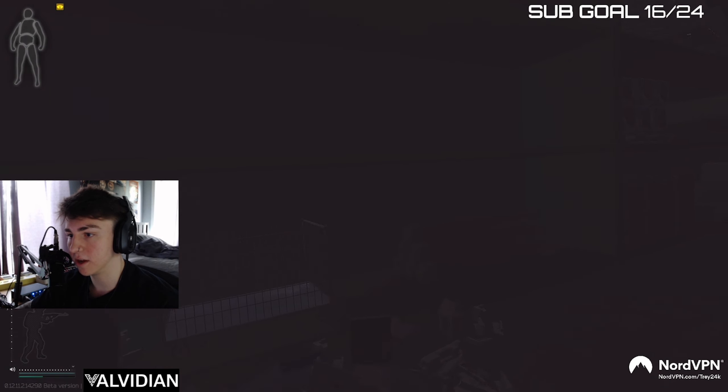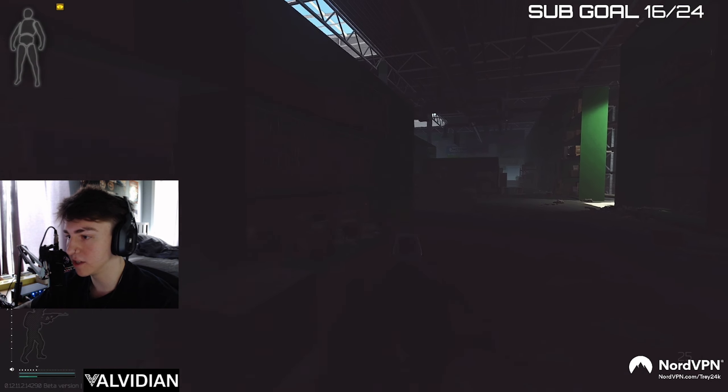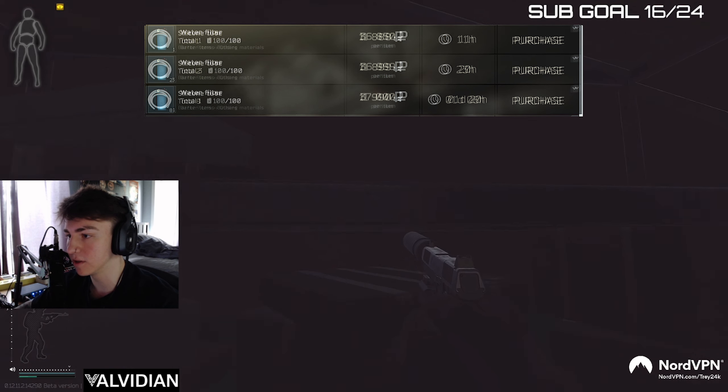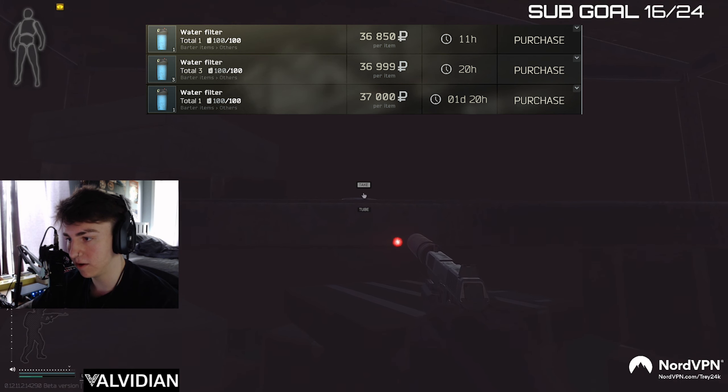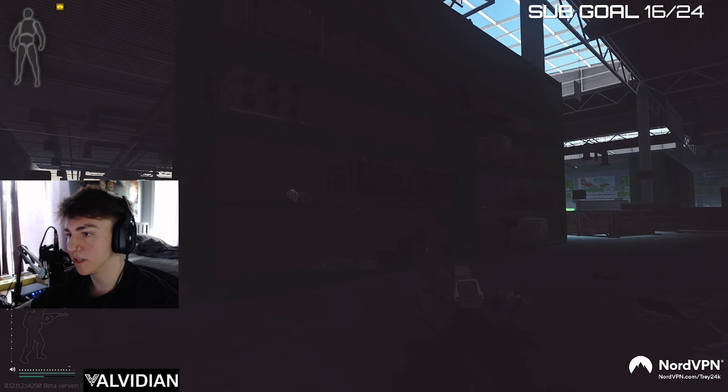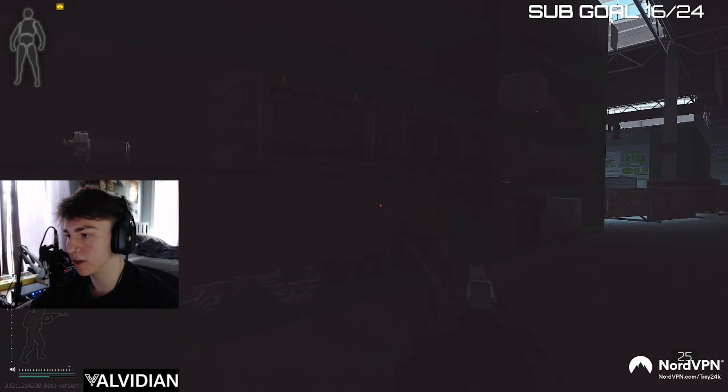This is when the loot gets really good — I think this is the best part of the loot run. All these shelves can spawn filter absorbers, tubes, and filters. You have to get a kind of weird angle and aim up to grab stuff off the shelves. Some items spawn up high and are impossible to reach without a boost.